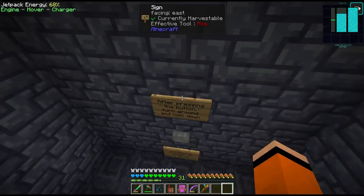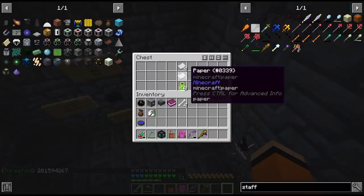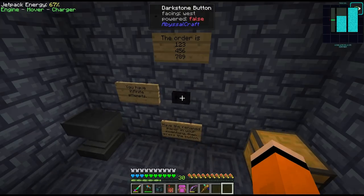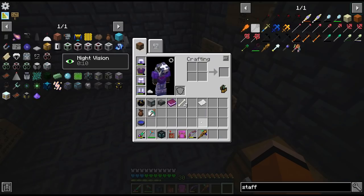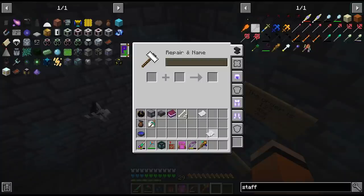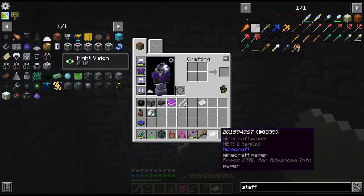I already forgot — hold on. I think I got the order written down here in chat. It does give us some paper to work with — nine digits. I think this is right, then hit the button. It didn't take the paper. Okay second try — it gave us the fragment. Nice, I was one digit off I think.